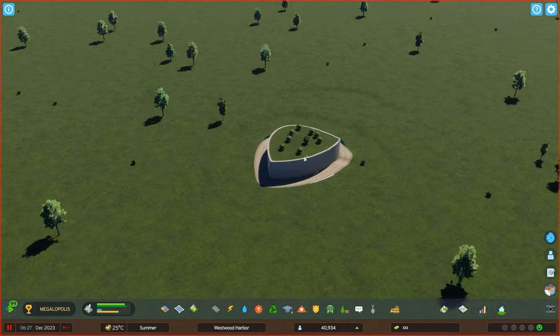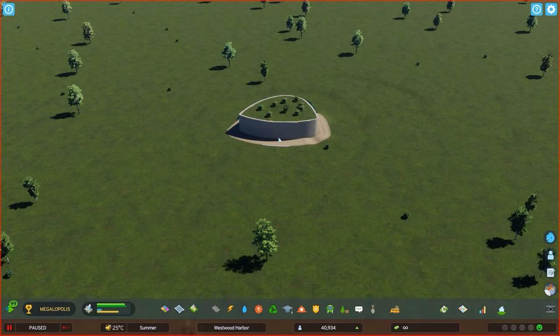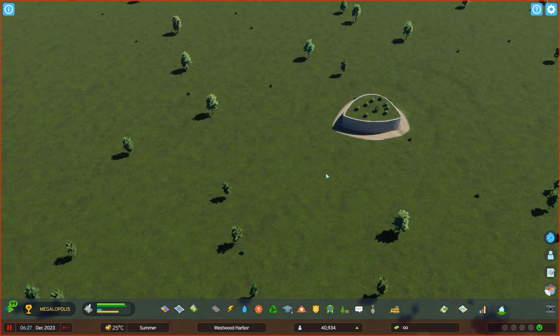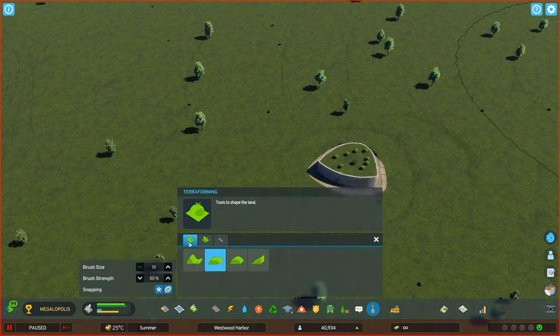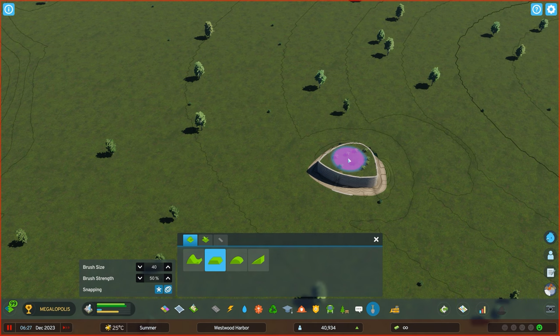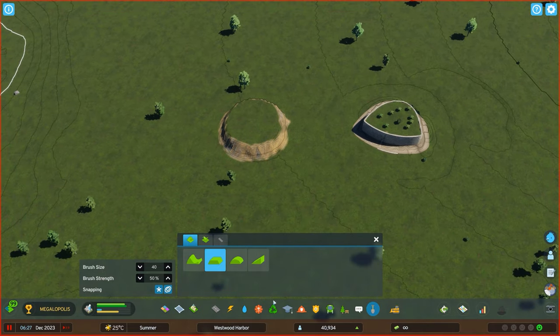Number two in the list is raised planters. As you can see, I made a wonderful little planter area created very simply with a little bit of terrain and some roads. It's very similar to what you've seen in my other tutorial. First of all, we're going to get the height of the terrain and just paint a little terrain over here, just like that.